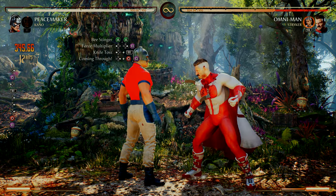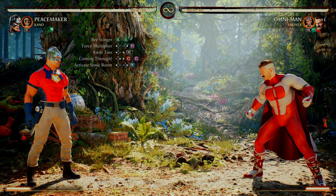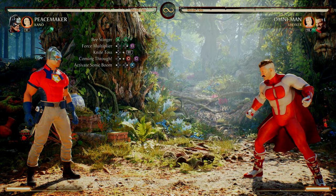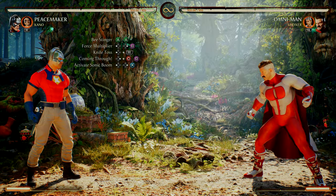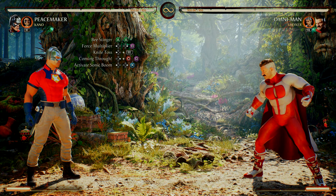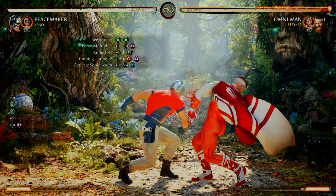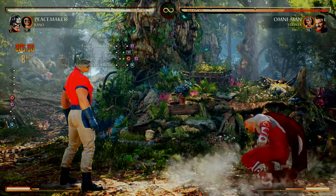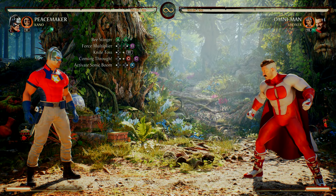After Coming Through, we activate Sonic Boom — back, four, three. Absolutely beautiful. From Beast Finger, Force Multiplier, Knife Toss one time, right into Activate Sonic Boom — the combo will still work doing it once, but let's do it twice.